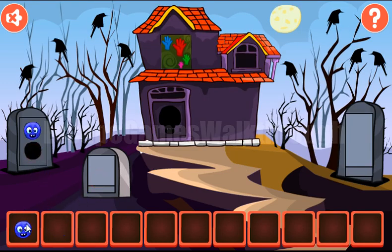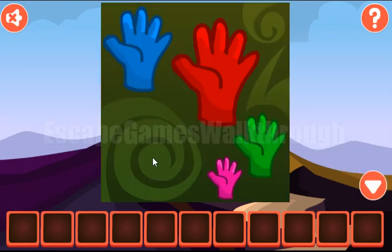Now we have 2 smiling faces to get this color and go inside the house. And before going, let's look once again at this hand. Their colors are blue, red, green and pink.